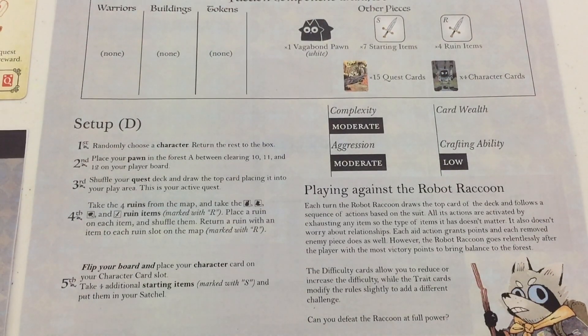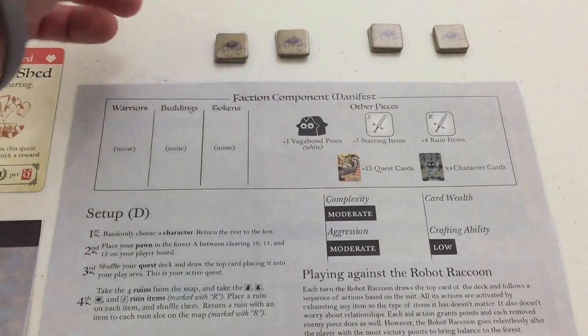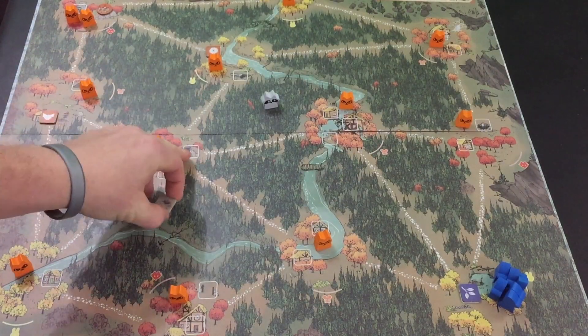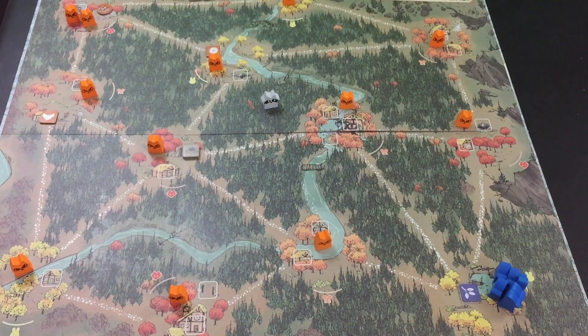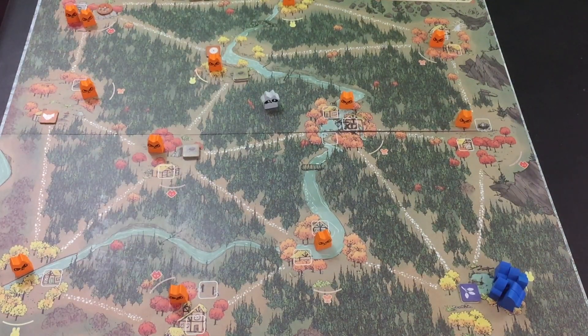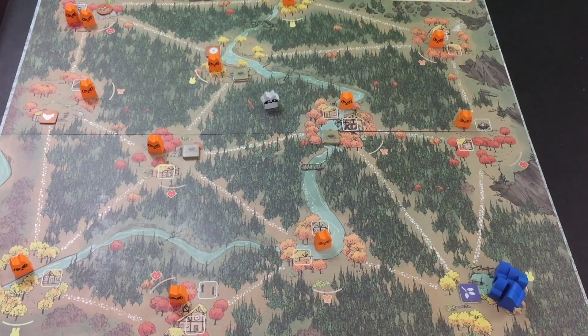Next up, take the four ruins from the map and take the sack, the boot, the hammer, and the sword ruin items marked with an R. Place a ruin on each item, shuffle them, and return a ruin with an item to each ruin slot on the map marked with an R. Here you can see the four ruins with a random item underneath each. The four ruin locations are marked with an R on the board. These locations cannot be built on by any faction until the Vagabond has come and cleared the ruin — once he does, it opens the location up. If you don't play with a Vagabond, these ruins just sit there and cannot be built on for the entire game.